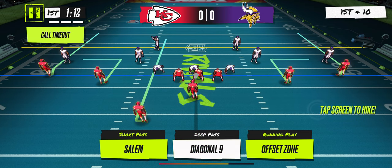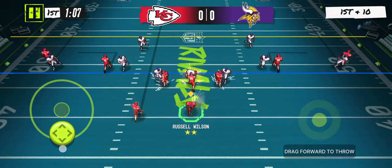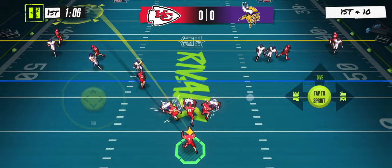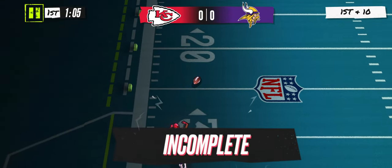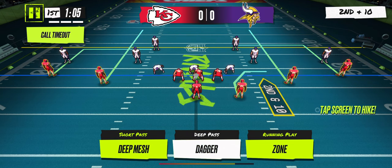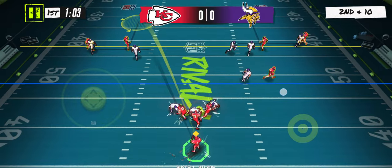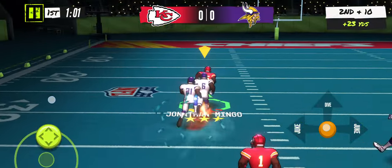Diagonal Nine — you want to watch for your outside receivers. This is basically a go route on both of them. You just want to watch and see if one of them beats their guy, throw the ball in front of them. Dagger is an overpowered play — this is one of the plays that if I see it, I'm happy every single time. You want to watch your slot receiver on the left side first, but oftentimes if he's not open, the one on the right will be. He ran right past his guy — and there we go.